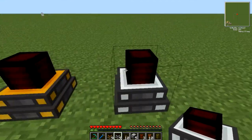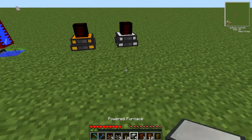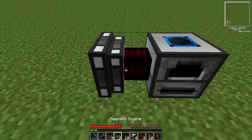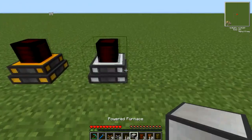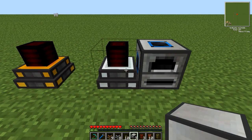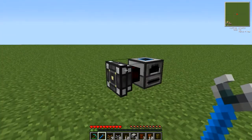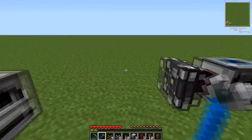Now with the engines, they will not face anything unless they are next to it. So if I was to put a powered furnace here and then place the engine, it would automatically face the furnace. But if your engines are facing in the wrong way, just get your machines down and right click them with a crescent hammer, though I believe a Buildcraft wrench works also.